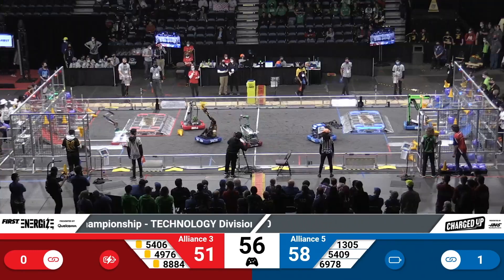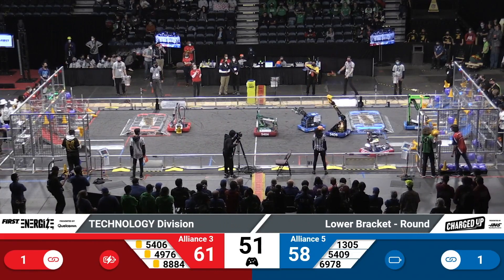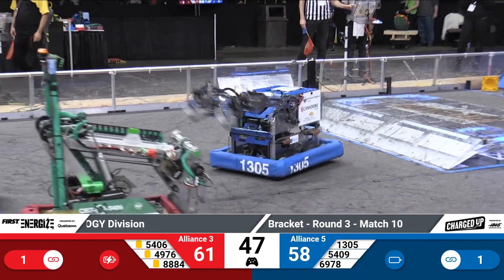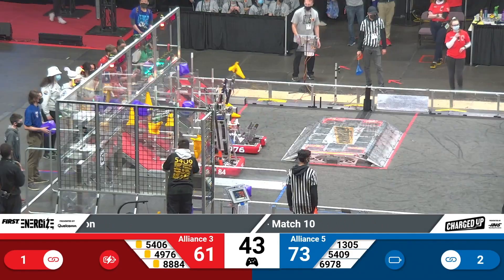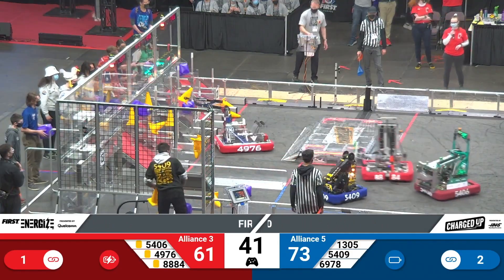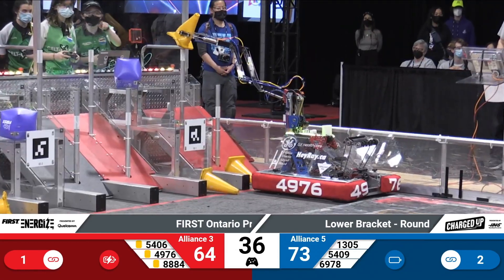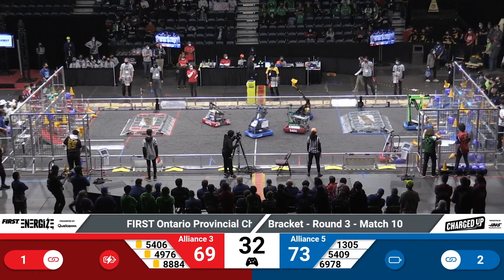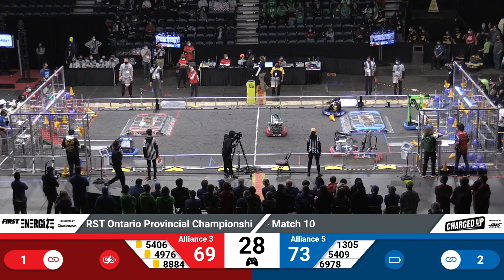54-09 just a little tippy in the middle of the field — we'll be able to get that under control. And they make it back, 54-09 over at their Alliance's community, placing a cone over the Blue Alliance's grid, and racing back out to grab some more game pieces. 88-84 looks like they're going back over to the Red Alliance sub-station to grab another game piece. 54-09 for the Blue Alliance, with a cone in their intake, almost getting over from the charge station, but they did.